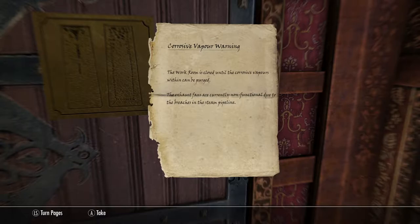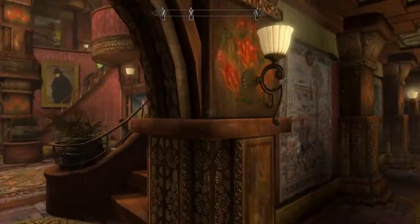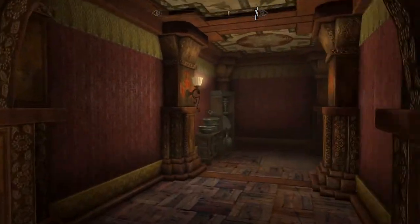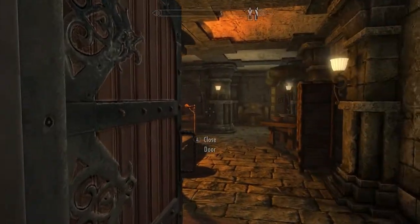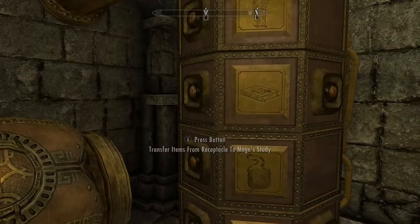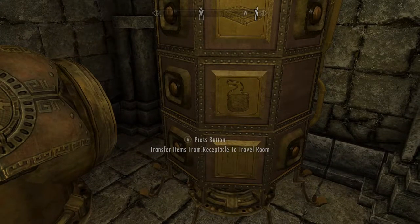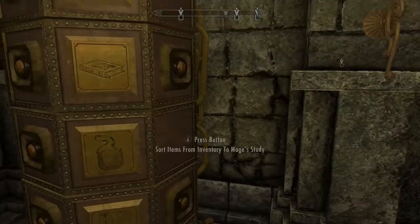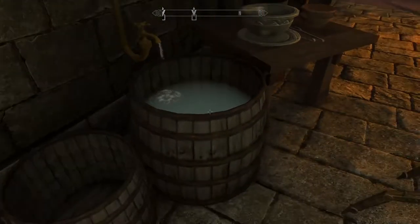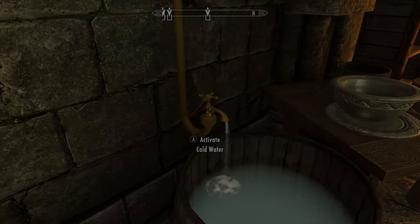Clockwork Castle workroom — corrosive vapor warning. The workroom is closed until the corrosive vapors can be purged; the exhaust fans are non-functional due to breaches in the steam pipeline. So we can't go in there until we get the steam running again. But look at this grand dining room! And here's a nice little kitchen. Here's another tube — transfer items from the receptacle to the travel room, mage's study, armory, and workroom. Activate cold water — look at that, kind of nifty. No need to waste any water.